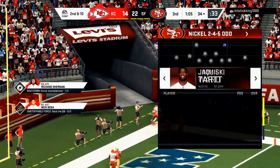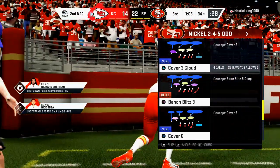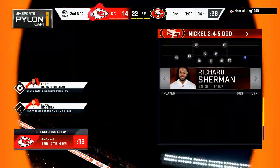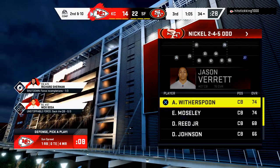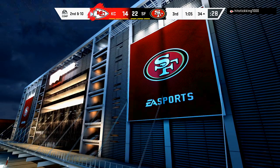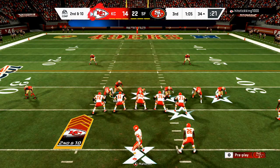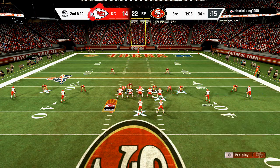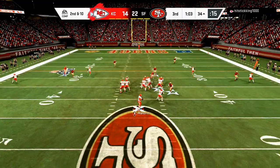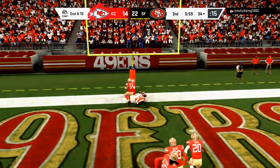On defense, I really like to run cover 3 cloud. I take Sherman and put him in the deep zone, then press and pinch my line with press coverage over top. So Sherman is the one-on-one guy and my job is that right flat or right hook curl zone. Fred Warner just got roasted deep — I typically sit in that cover 3 cloud look. With the nickel two-four-five against a quarterback like Mahomes, you get good pass rushers with a lock shed.